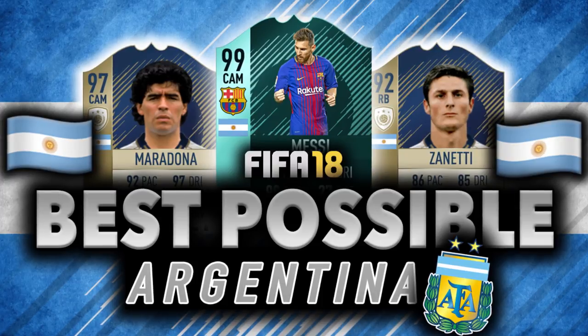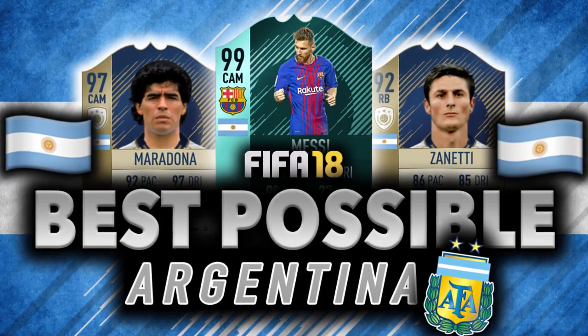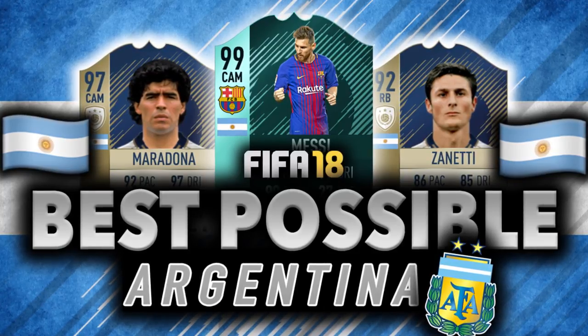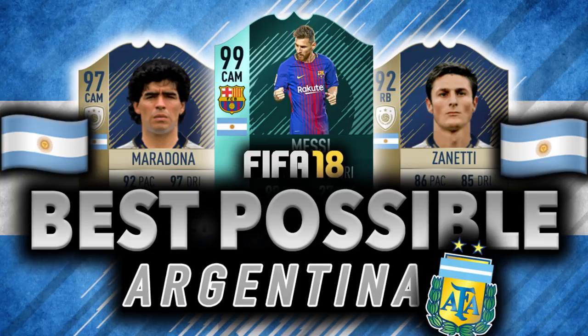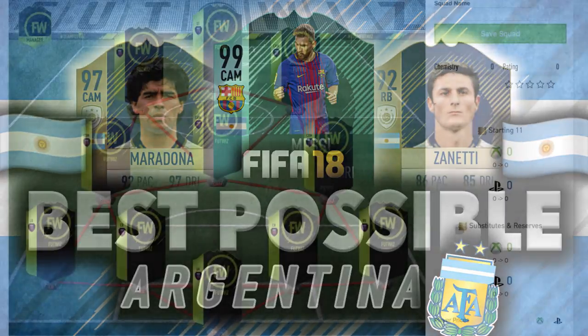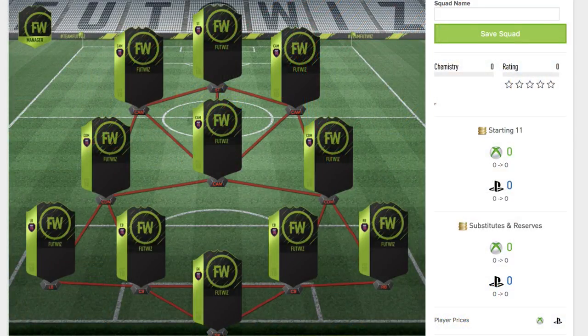My name is Drakesy and welcome back to a brand new video on the channel. Today's video is going to be another FIFA 18 squad builder — a best possible squad builder — and that is actually going to be a best possible Argentina squad builder. The formation we're using is the 4-2-3-1, so as we can see there are no wingers in this team. There are two CDMs and three centre attacking mids, because Argentina have a lot of good attackers, but we'll start off with the goalkeeper.